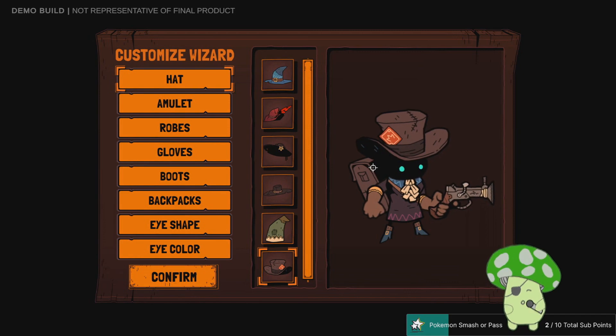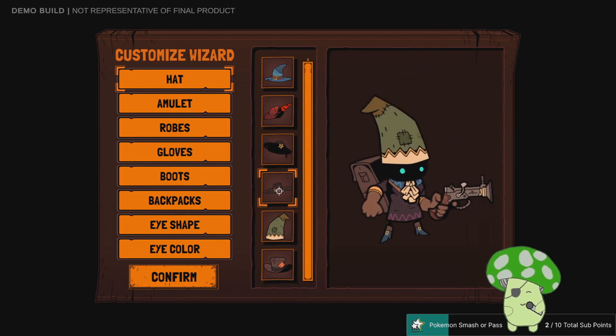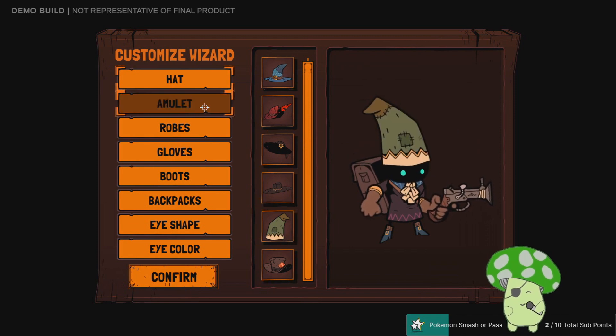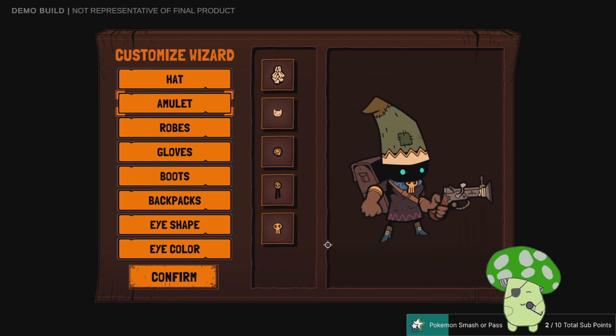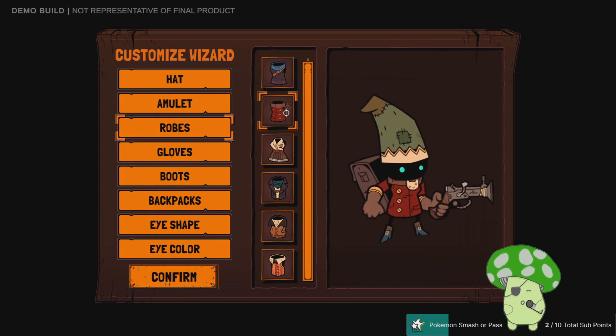Goosebumps, that was cool. Alright, now we get to customize our wizard. What kind of look do I want to go for? I'm always going to kind of lean towards the greens and stuff, so let's see what kind of customizations there are in the game so far.